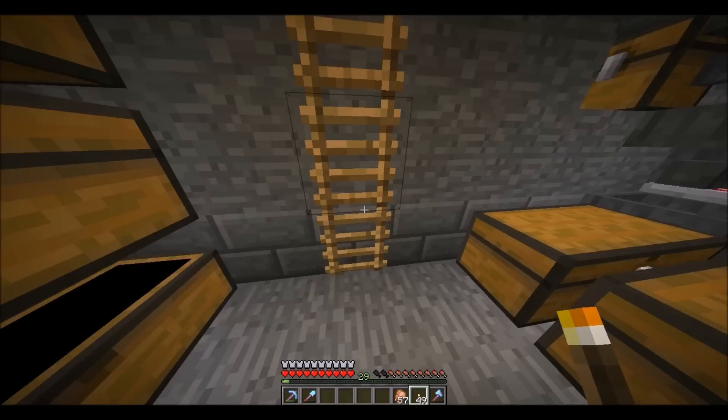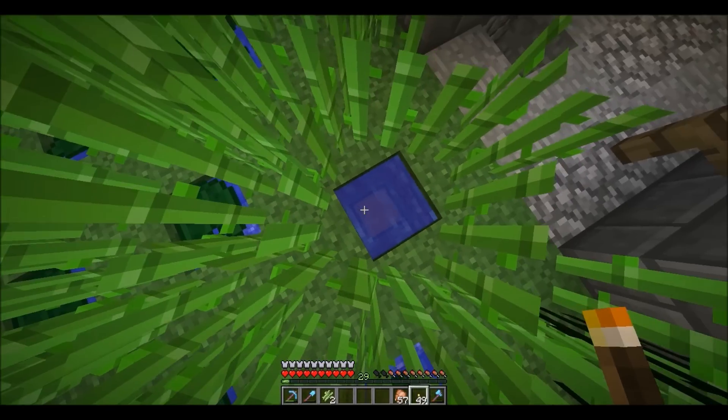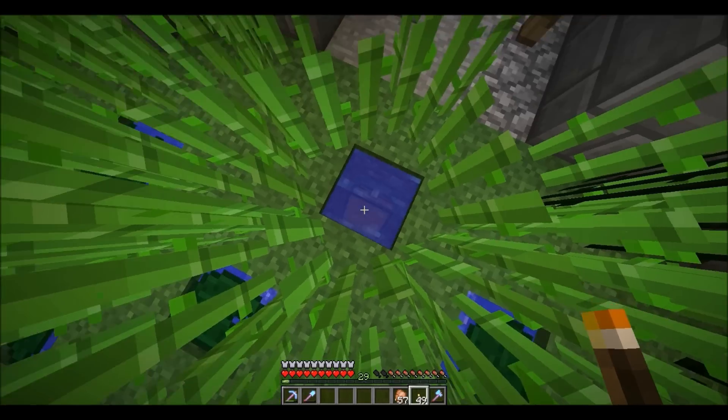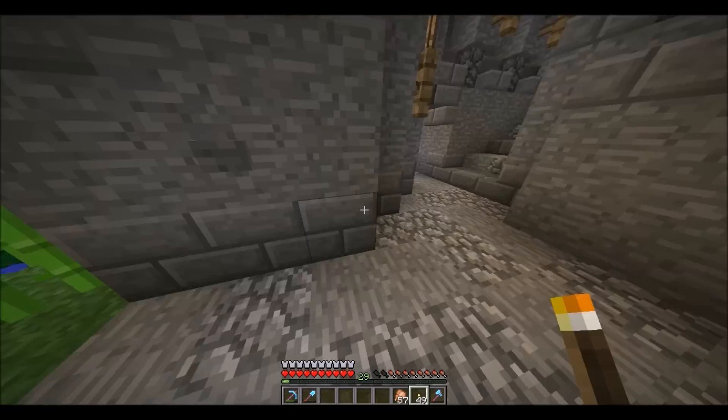This is the storage for my sugar cane. I have a chest right here that brings the sugar cane down — it says storage so I don't always have to go down there.